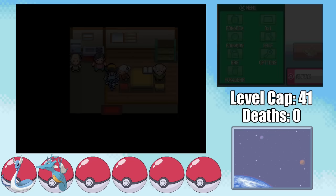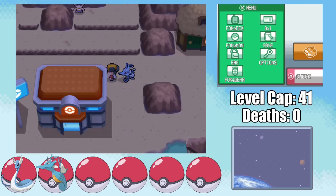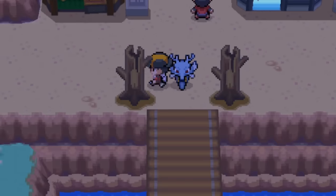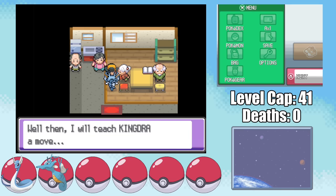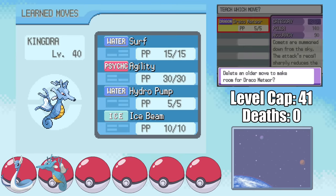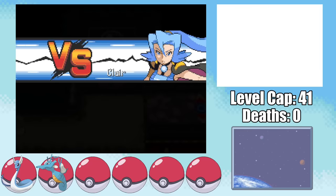In Blackthorn we get access to a few move tutors, but it seems my Kingdra doesn't quite trust me yet. I do a whole lot more running around — this time at least in the game — and take my Kingdra to the salon. After all that trouble, Kingdra and I are good enough friends for it to learn Draco Meteor, which means we're ready to take on the final Gym Leader Claire in a Dragon vs. Dragon clash.